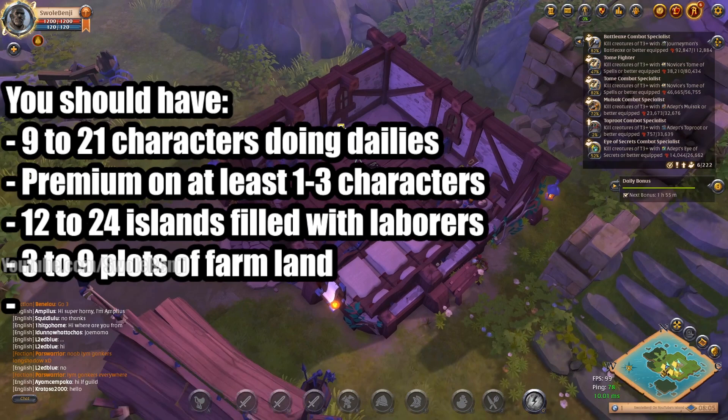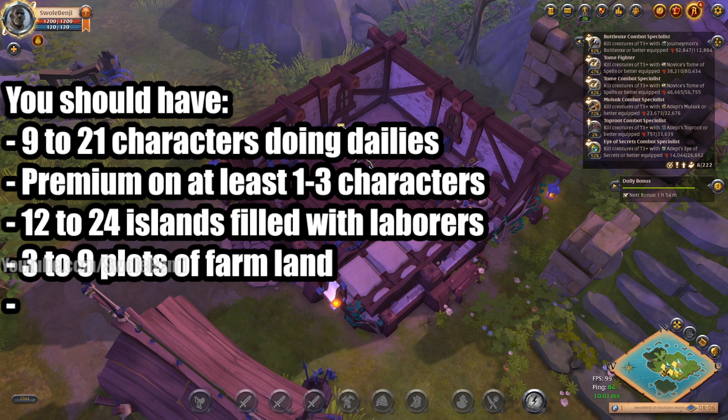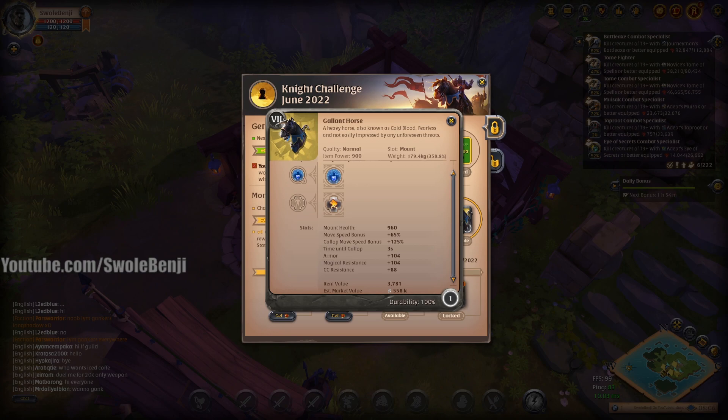If you've made it this far and played for at least a month or two, you should have 9 to 21 characters doing dailies as much as you can stand. The dailies only take a few minutes at this point — you're probably just doing the expedition daily for the fast royal sigil, not arenas anymore. You should have premium on at least one, up to three characters. The more premiums you have active, the more daily rewards you get — chests with focus potions, and mounts.